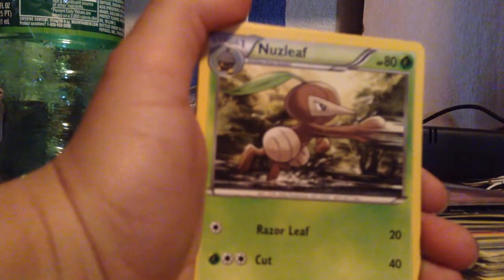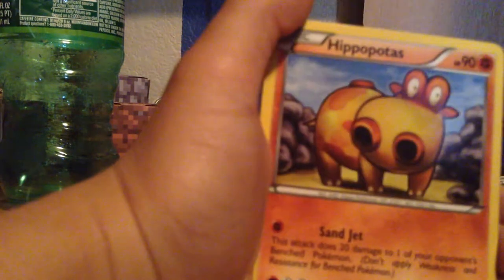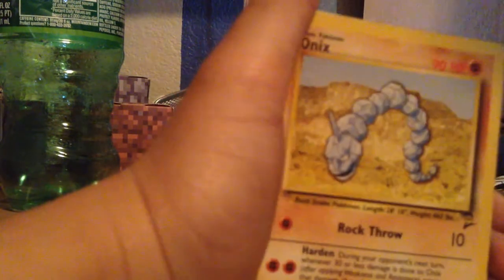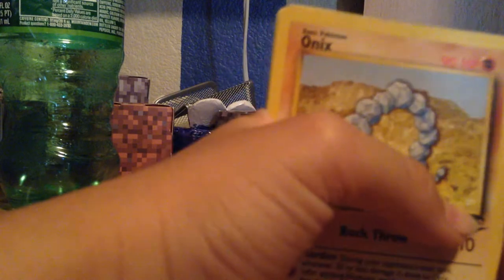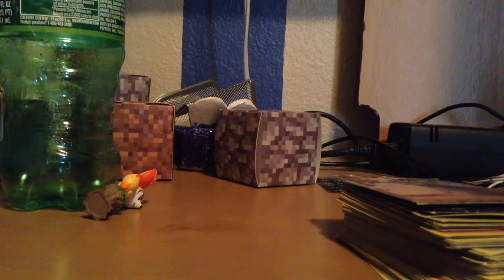We have an Energy here. A Nuzleaf. A Altaria. A Grapploct. Hippopotamus. A Manaphy. A Tauros. An Onix. A Spearow. And a Grumpig. So that was that deck.